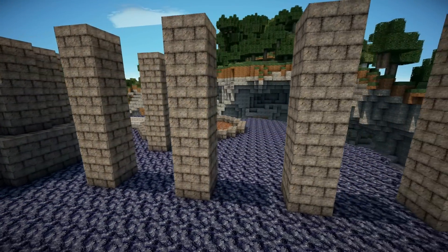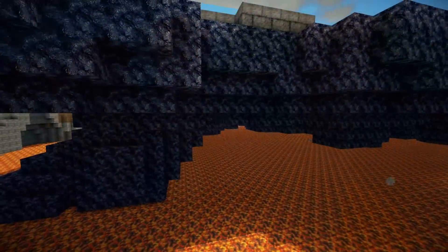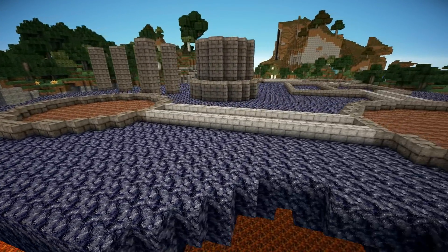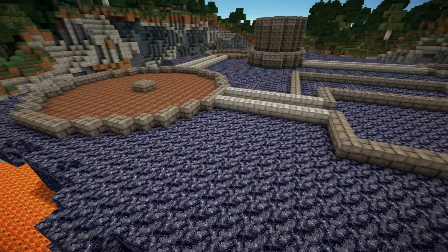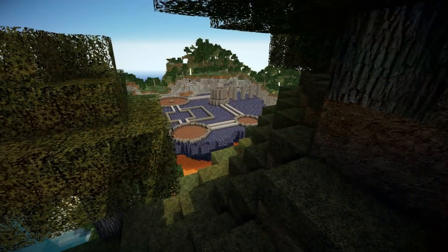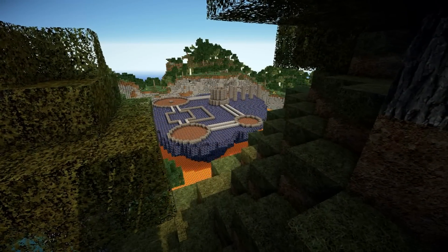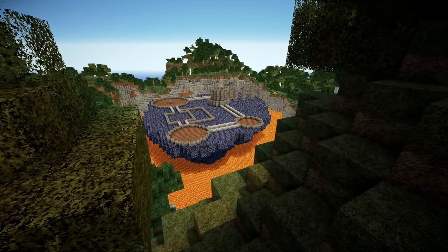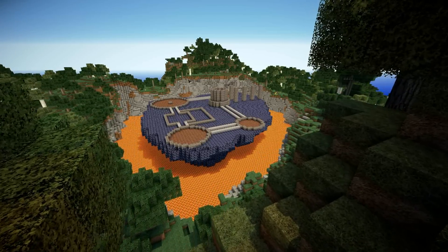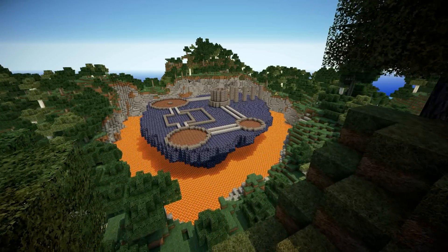We're going to be looking at the platform itself and explore an idea I read in the comments section from the last video. I like the idea of having netherrack creep out of the lava and begin to slowly infect the surrounding environment. Also we're going to be looking at the design of the gothic arching walkways for the Citadel and explore the foundations and perhaps expand them even more.